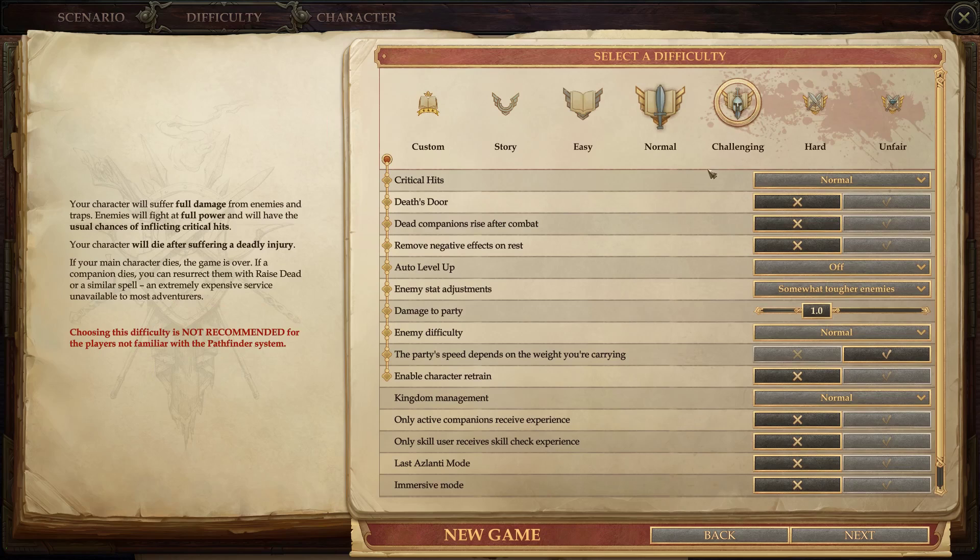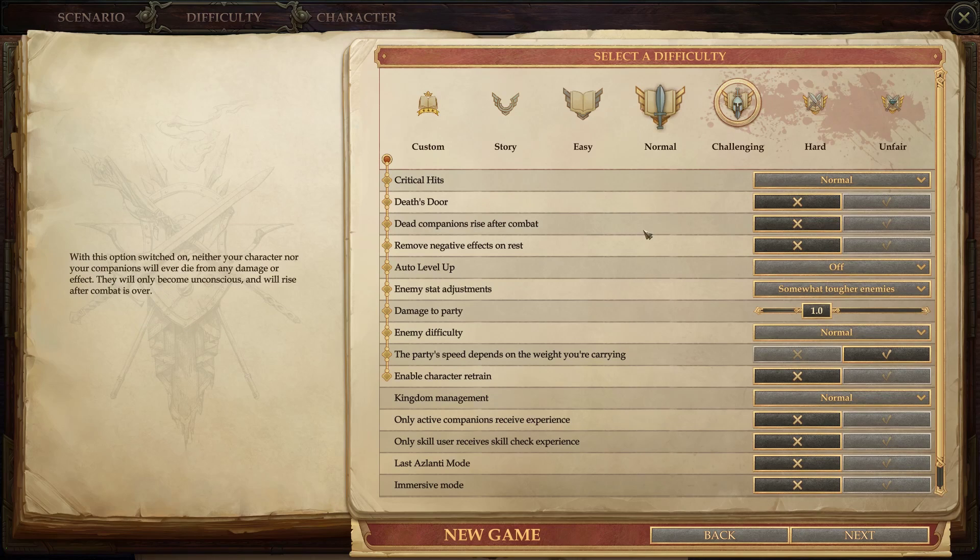I will be playing on Challenging, as I did the first time through and with the Varnhold's Lot DLC. This Let's Play will also have all the current DLC — all three Season 1 Pass DLC — as well as Arcane Unleashed, Bloody Mess, and I have one of the Kickstarter packages as well.